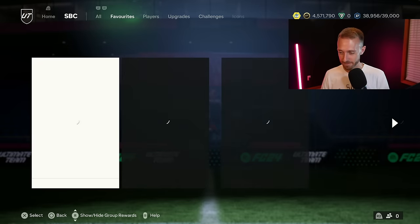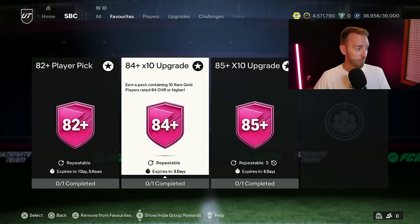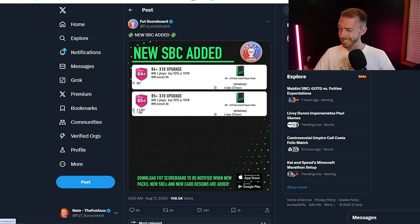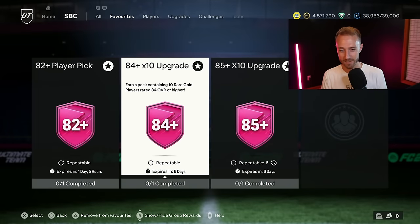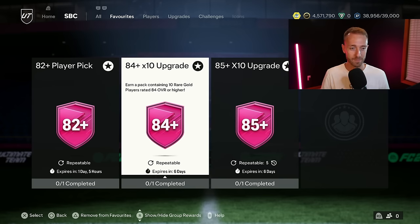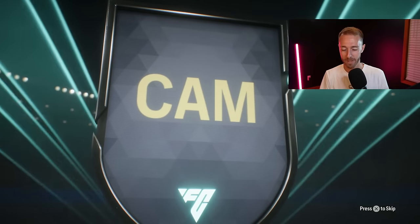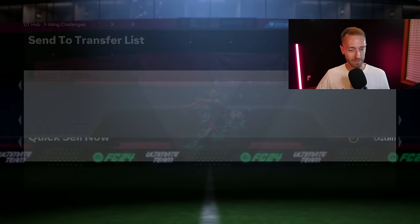Now let's get to the big stuff — the hype stuff, the SBCs. The 84 and 85x10s timer refreshes were right: it was 4am my time, which is 9am UK, when these SBCs refreshed. EA released these early — unlimited repeatable 84x10 and the 85x10 five times per day. We absolutely love this. You can do one 84x10, and put what you get from it — stuff you don't want to keep — straight back into another, throw in a couple other fodder cards, and it's just unlimited grinding pack after pack.